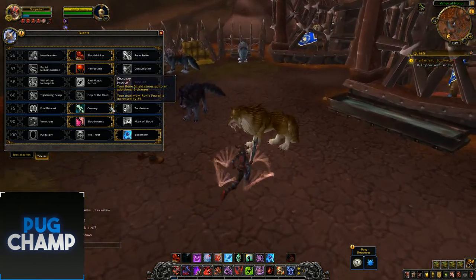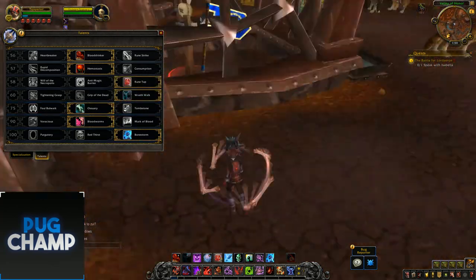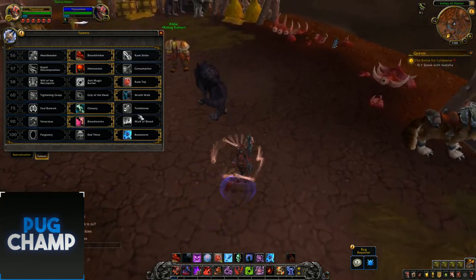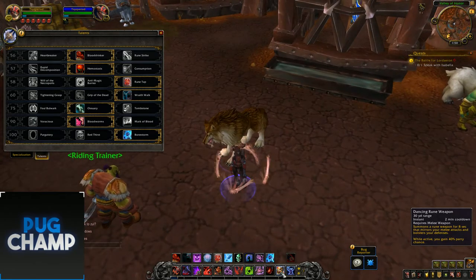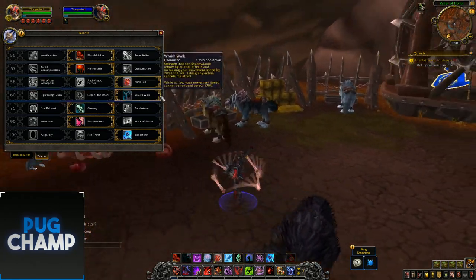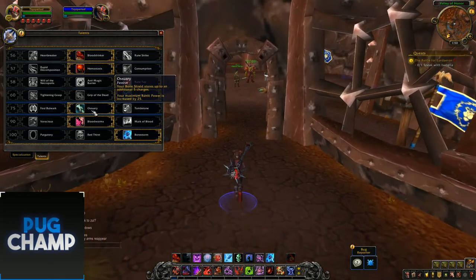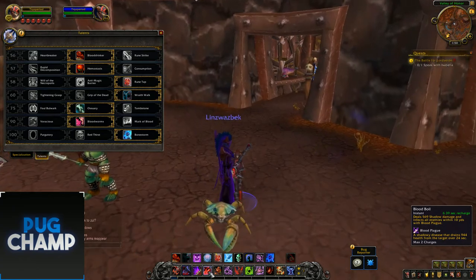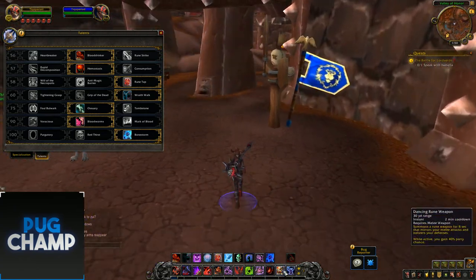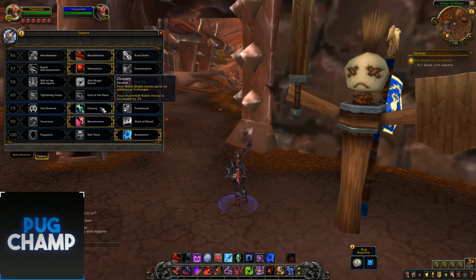Next I take Ossuary — I'd take this because it gives you increased runic power generation. Sometimes when you're using your Dancing Rune Weapon you have a lot of spare runic power, so you want to make sure you're not capping and you're dumping it into Death Strikes, Blood Boils, or Death and Decay. With Ossuary, make sure you never cap your runic power.